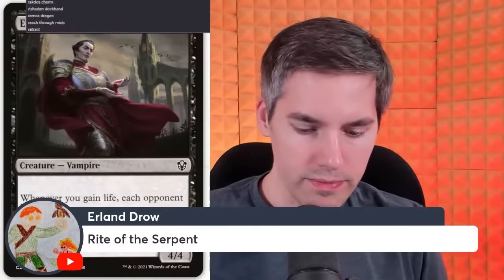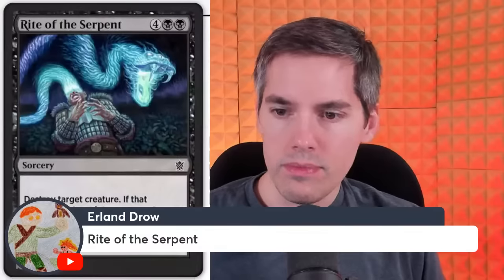Rite of the Serpent — 6 mana for a sorcery: destroy target creature. If that creature had a +1/+1 counter on it, create a 1/1 green snake creature token. This is god awful. It's not even at instant speed for a removal spell, and all I get is a dinky 1/1 for spending a million extra mana. It's completely terrible.